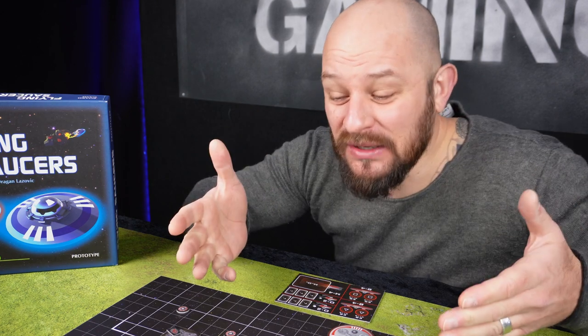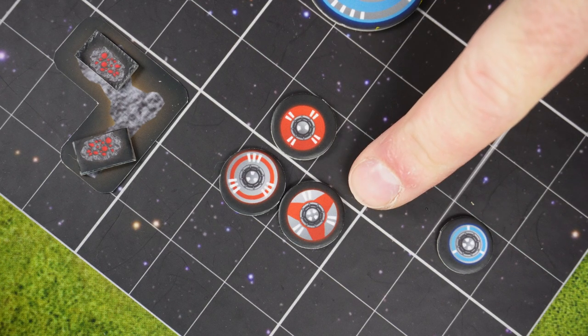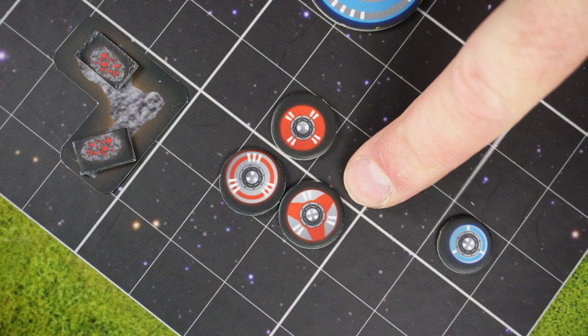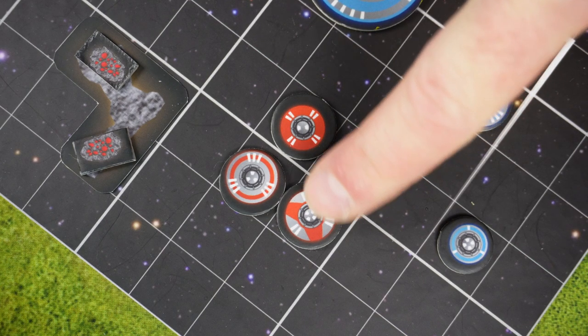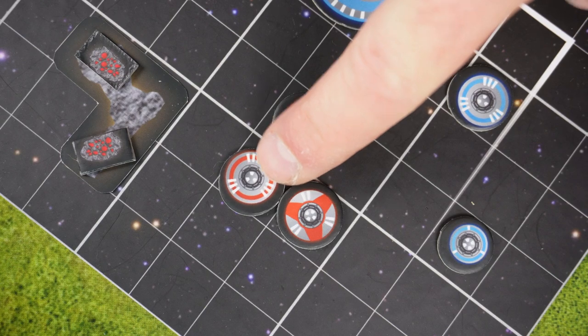To mine we will need some new saucers. The first ship from level 2 I want to show you is not a miner — this here is a hunter. If you paid attention, you've actually already seen this in the basic game, because this can be used there as well. As you can see it has a lot more speed than the others, but the energy is actually quite low if you compare it to other saucers.